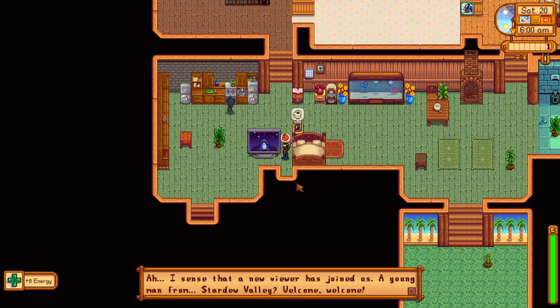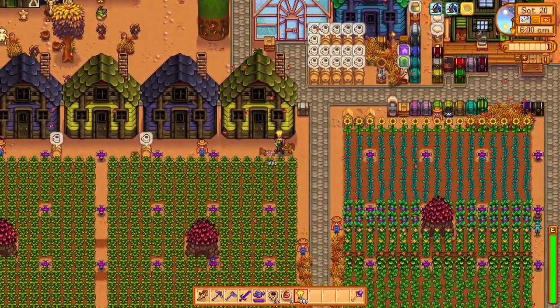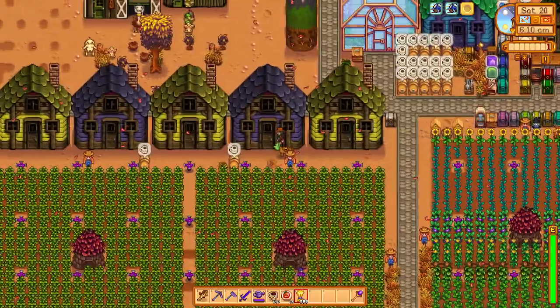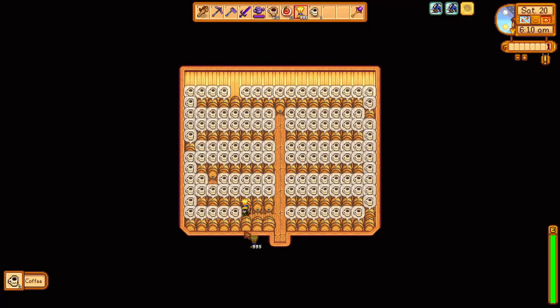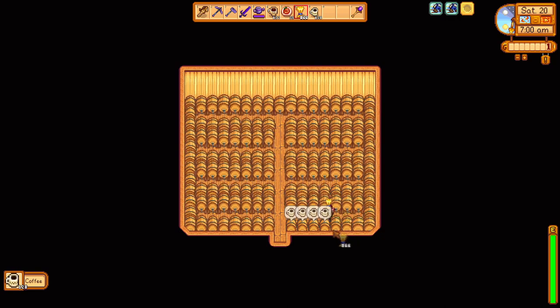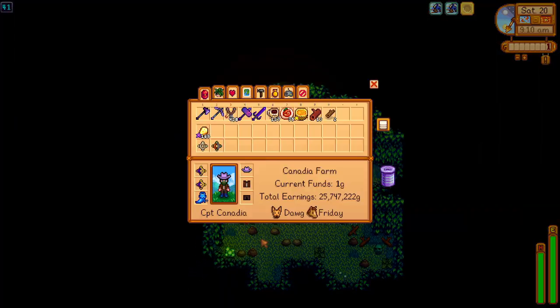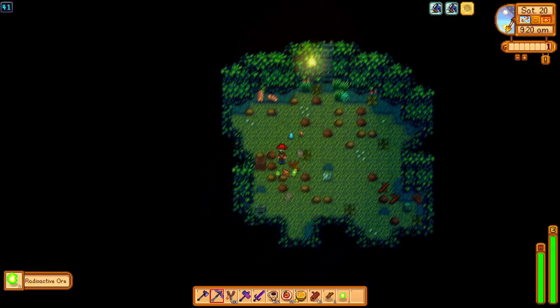Our final day of this video is day 20, a super luck day, so I decide it's a good day to grind for radioactive ore in the dangerous mines. Since we'll spend most of the day there, we fill our keg sheds with wheat to brew some beer, which takes around a day to brew. We spend the rest of the day in the mines gathering radioactive ore and hardwood to turn into wood for more kegs.